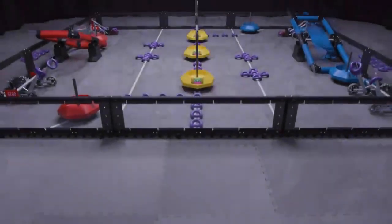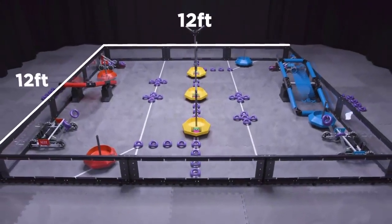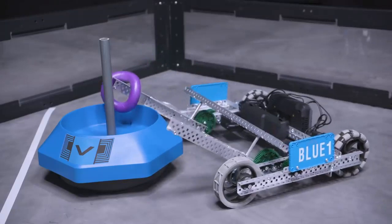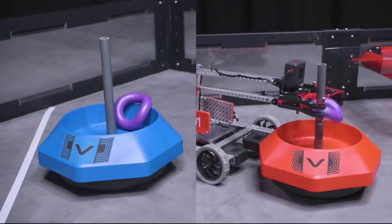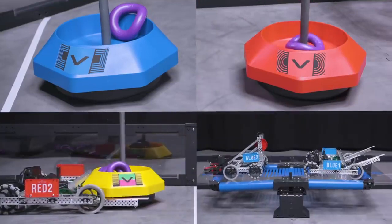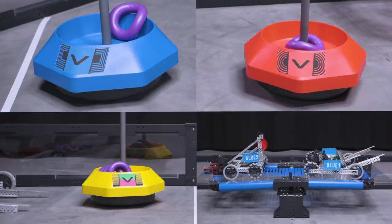Tipping Point is played on a 12-foot by 12-foot field by two alliances, one red and one blue, made up of two teams each. The object of the game is to get more points than the other alliance by scoring rings, moving mobile goals to alliance zones, and by elevating on platforms at the end of the match.